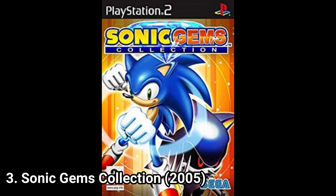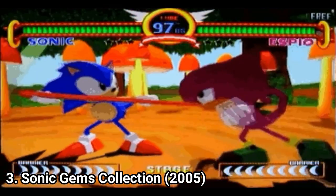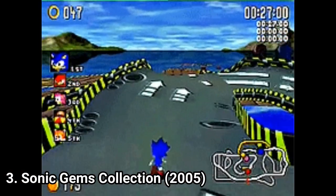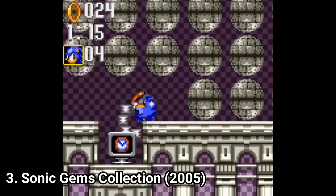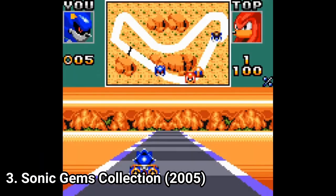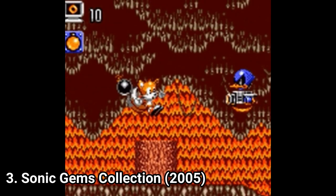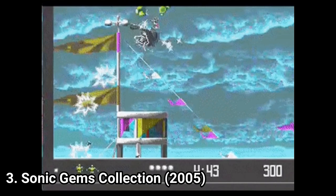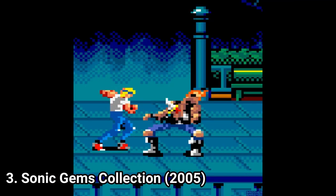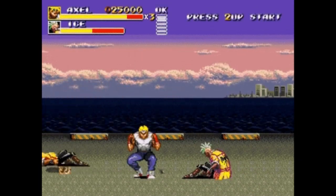Sonic Gems Collection is another compilation of games. In this one you get: Sonic CD, Sonic the Fighters, Sonic R, Sonic the Hedgehog 2, Sonic the Hedgehog Triple Trouble, Sonic Spinball, Sonic Drift 2, Tails' Sky Patrol, and Tails Adventure. You also get unlockable games: VectorMan, VectorMan 2, Bonanza Bros, Streets of Rage, Streets of Rage 2, and Streets of Rage 3.